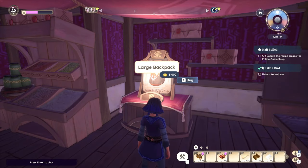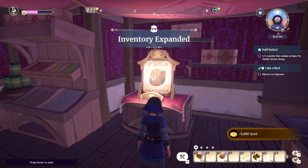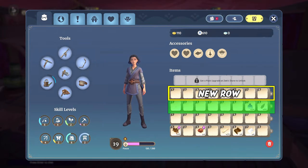The second upgrade is for the large backpack and costs 5,000 gold. It once again grants you one additional row with eight inventory slots.